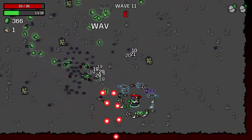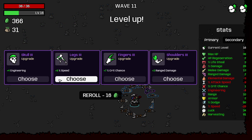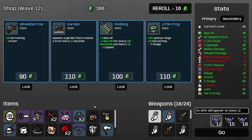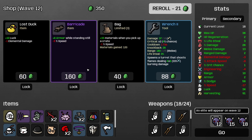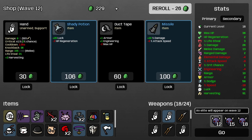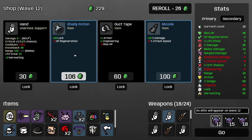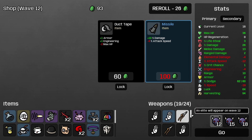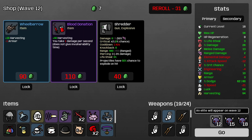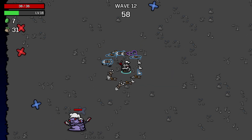Speed. I'll go with the dodge — dodge as high as possible. Shady potion, sure, why not? Another hand. Is that six hands? One, two, three, four, five, six. That is six. Yeah, I guess I'll take this. I do need some armor — I need armor.